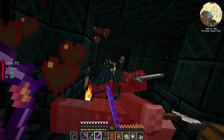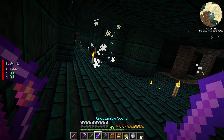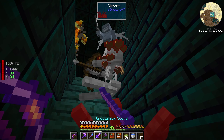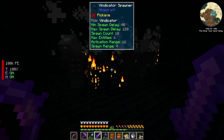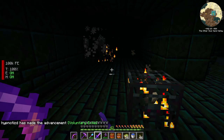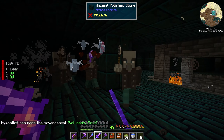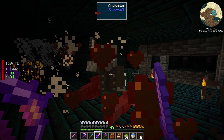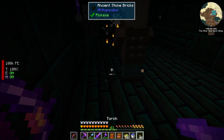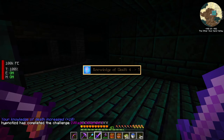Maybe running around wasn't the best idea. There's a spawner here, I want to get rid of that. Oh boy, there is a lot of stuff here. There's even an upstairs. The spider jockeys are happening. Uh-oh, voluntary exile! Oh my goodness. You know, I was a little taken aback previously by how much damage this sword does - now I understand why. Knowledge of Death went from four to five, let's go!